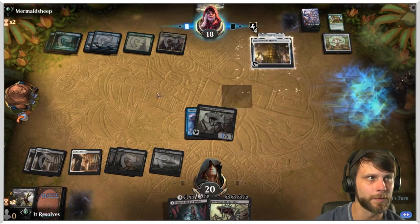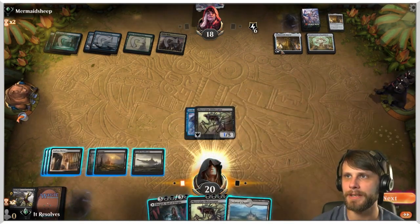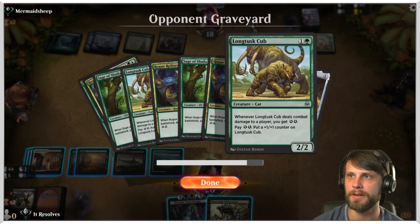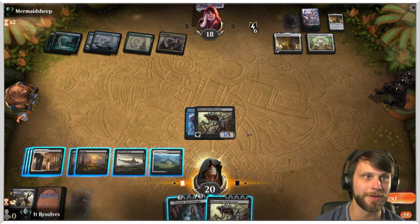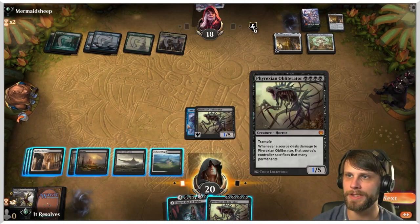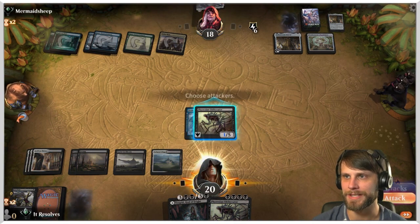We're having some issues with the network. For anybody that missed it, essentially all they did was try to block with the Long-Tusk Cub they got off Aetherworks Marvel, spent a lot of energy, and then we just Fatal Pushed it, which worked decently well. But they did then have Aether Meltdown for us, which kind of sucks. I'm gonna attack.